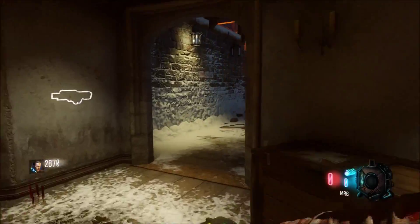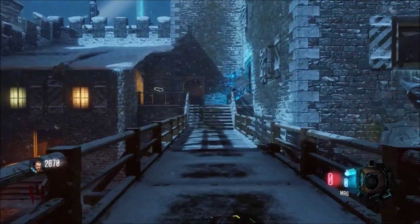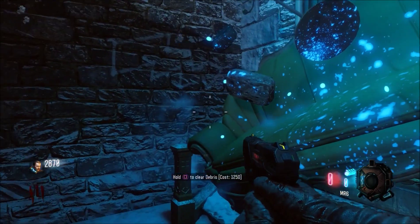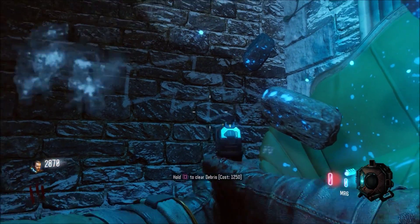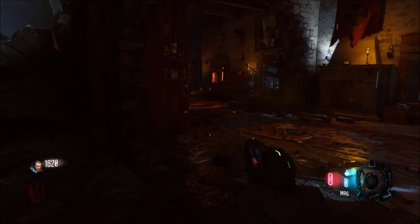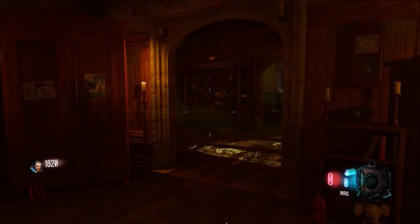You're gonna want to run across the bridge, and when you look at the wall you're gonna see another one of those chalk arrows. This is how it's been in every Call of Duty — there's always been pathways to follow with chalk arrows pointing in the right direction.